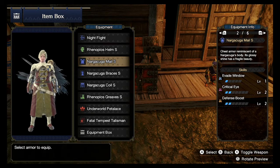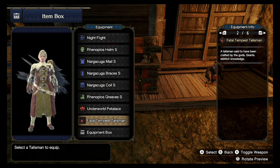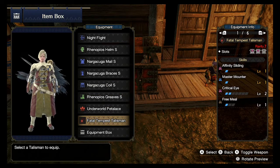Then I went with normal Nargacuga for Evade Window and Evade Extender. On my talisman, I have more Critical Eye. I picked this one because it originally gave me Affinity Sliding and Master Mounter, which are pretty cool abilities — I get extra affinity when I slide. Master Mounter, when the creature falls over, I can mount it longer. I believe you can launch the monster up to 5 times if they're close enough to the walls. It also has a level 3, a level 2, and a level 1 gem slot on it, so this is the one I wanted.